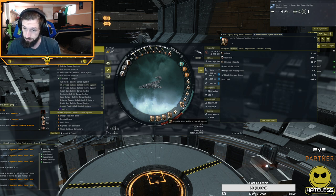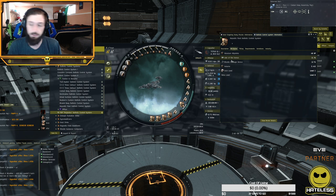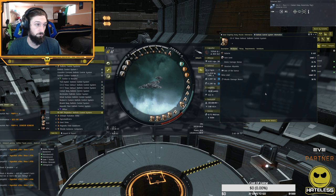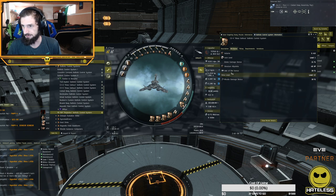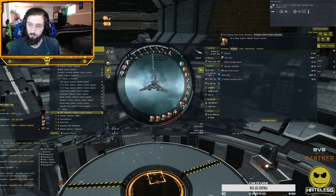The next module is the standard ballistic control system — I have a faction standard ballistic control — and these simply increase your missile damage and rate of fire. They work like gyrostabilizers or magnetic field stabilizers for guns. The third kind is the C3-A and C3-X Hivaa Saitstt ballistic controls, which are the Gurista-specific modules. What's special about them is they increase both drone damage and missile damage and rate of fire — making them really good on Gurista ships like the Rattlesnake, the Gila, and the Worm. The C3-X modules can get expensive — around 300 million ISK at peak, though currently around 156 million.